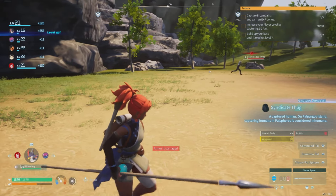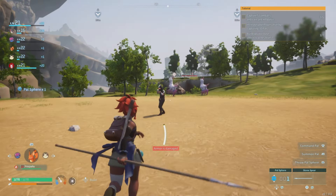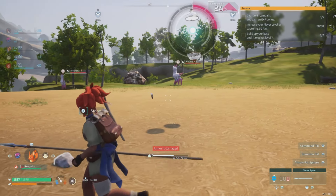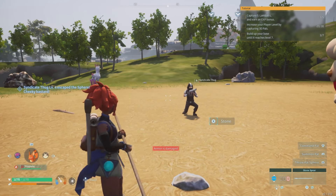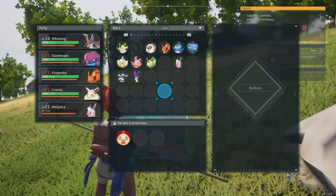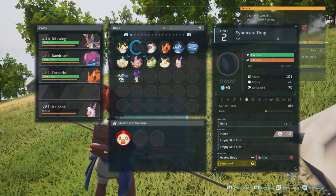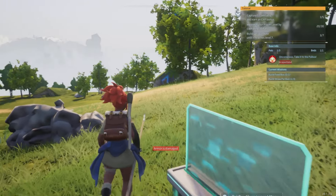How cool is that? Remember, there are ones with grenades, there's ones with guns, there's ones with bats — all different types of human pals you can put on your team just like regular pals. Just make sure you have enough balls, because they do jump out of these balls quite often. After that, head back over to your base, select your new human pal, and put them on your team. And guess what? They will level up and do more damage when you level up.